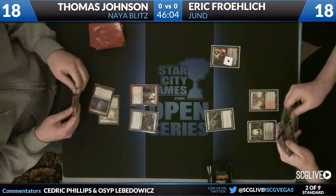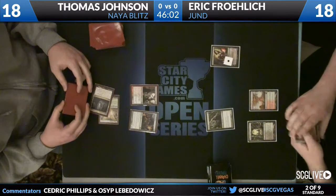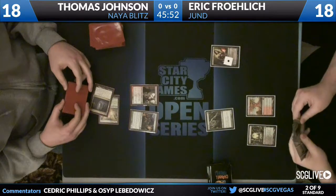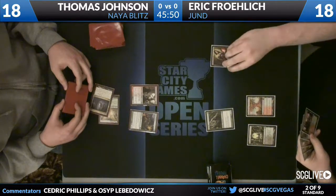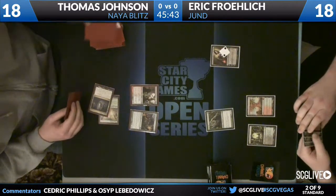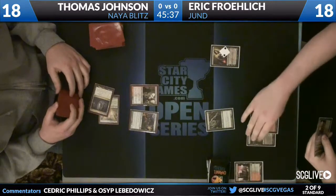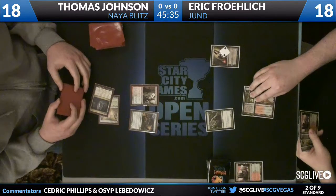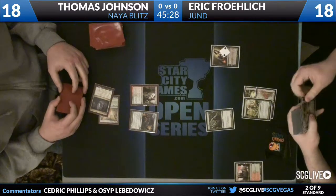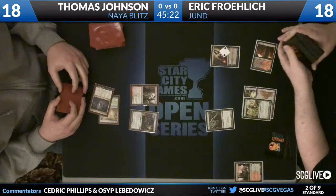This gives Thomas a little play here, but between the Arbor Elf and the Liliana, Eric might have bought himself enough time for Thragtusk to come down and sort of help control this board state. Thragtusk is in Eric's hand, as is a Stomping Ground. He is going to be discarding here with Liliana, attacking Thomas' hand a little bit. He discards a Stomping Ground. And Eric is going to play a Farseek — next turn he'll get a Thragtusk in play.